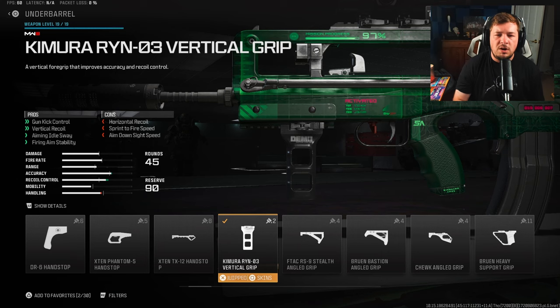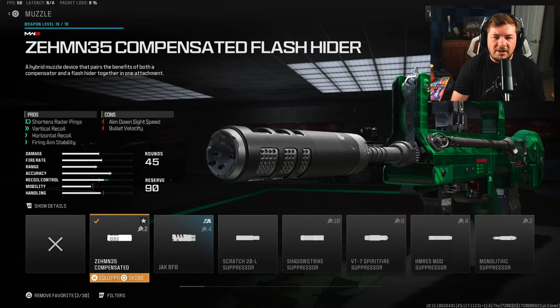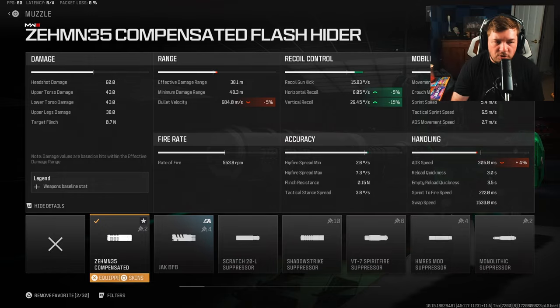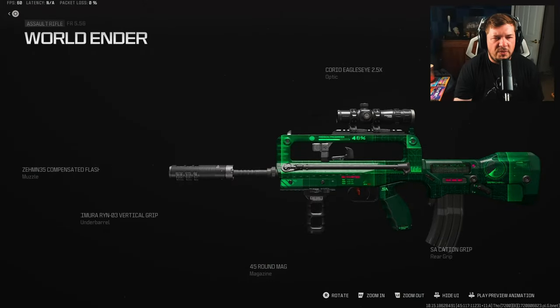The Kimura RIN-O3 gives gun kick and vertical recoil control along with fire aiming stability — 14 to gun kick and 12 to vertical recoil control. My final attachment is the ZEM Compensated Flash Hider, giving vertical and horizontal recoil control along with even more fire aiming stability. It gives 5% to horizontal recoil control and 15 to vertical recoil control.